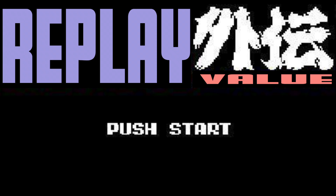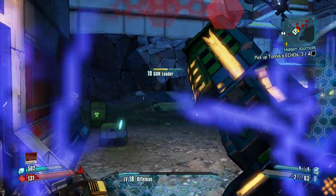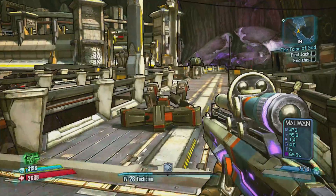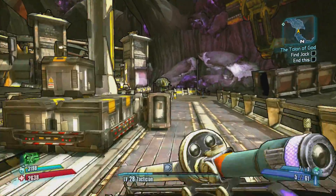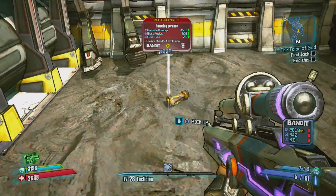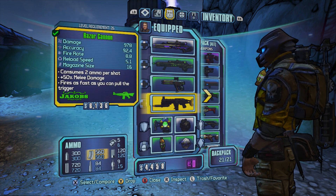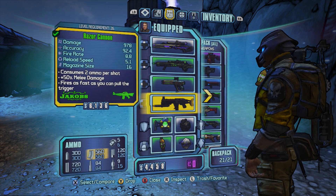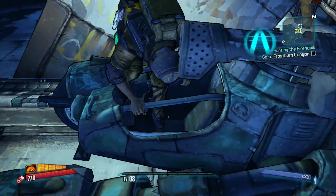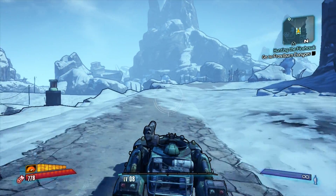Just trying to beat Borderlands 2's story mode will take close to 30 hours if you go through it alone. Borderlands 2 was designed to be played with friends, and focusing on beating the final boss gave me a drive that I think was detrimental to how much fun I could have had with this game. Vanquishing Handsome Jack will reward you with a True Vault Hunter mode that lets you start the game over with your weapons, level, and skill points intact, and that alone adds a lot to my personal incentive to revisit each and every mission on the battle-riddled surface of Pandora.